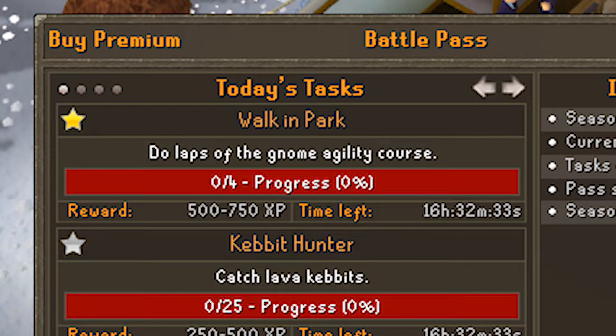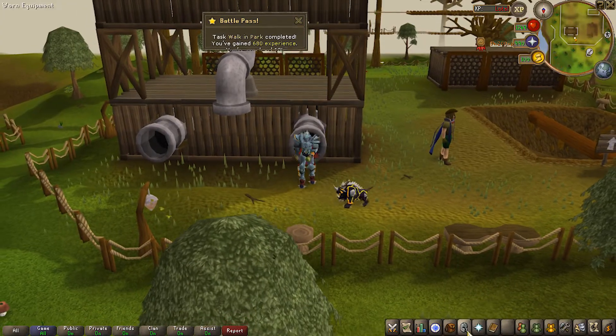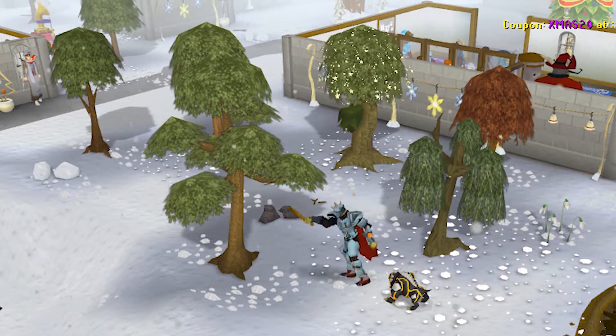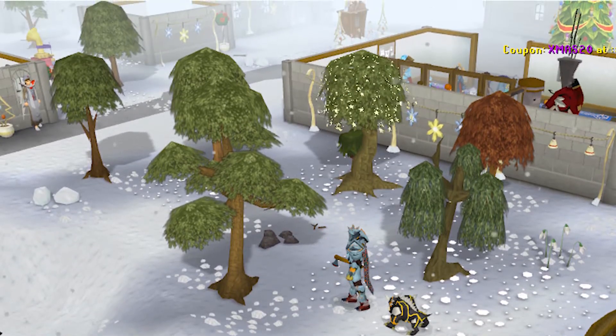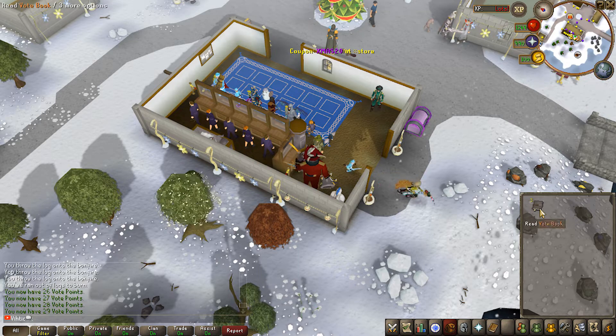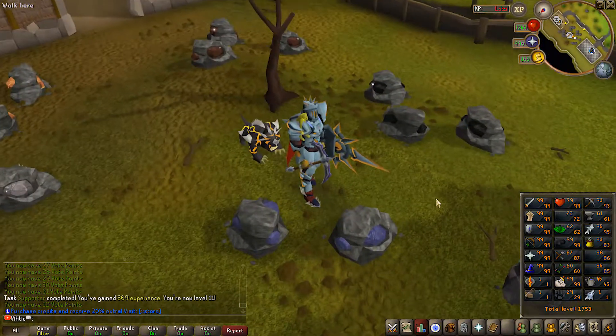Super easy task next - four laps of the gnome agility course, task completed. Then cut 70 more yew logs, no problem, knocked another task down. Open seven vote books - luckily I had some in my bank, opened them up easy as that. That's a five second task for some free XP.